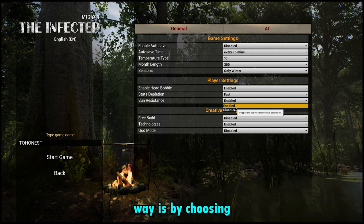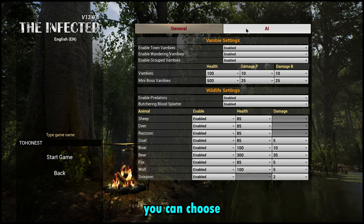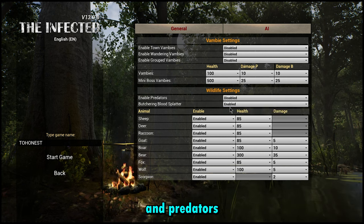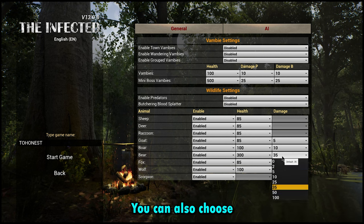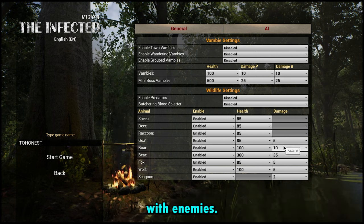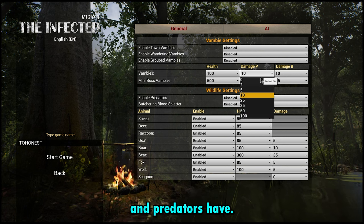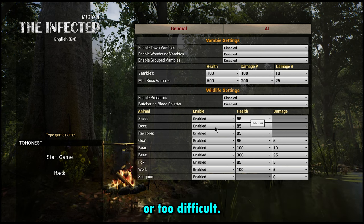You can also choose if you want your stats depletion to be slow, normal, or fast, and whether your sun resistance is on or off. You can decide if you want enemies and predators on or off, and if predators are on, you can choose how much damage they do to you and to your buildings — same with enemies. You can even pick how much health enemies and predators have and change these settings later if you find it too easy or too difficult.